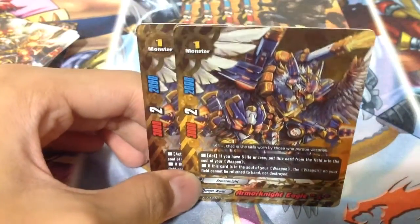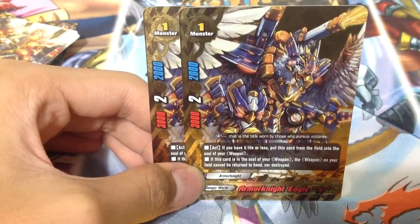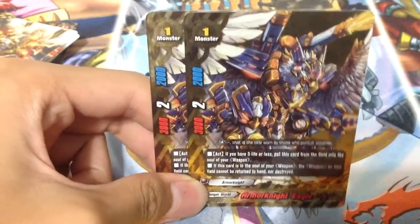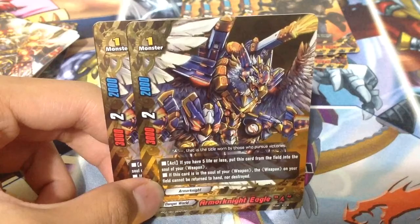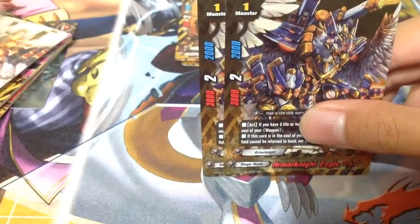Lastly for size 1, we play 2 Armour Knight Eagle Ace. The stats are better than Armour Knight Gargoyle Ace. Skill: if you have 5 life or less, put it into the soul of your weapon. If this card is in the soul of your weapon, the weapon on your field cannot be returned to hand nor destroyed — which makes your weapon really OP. You can run more if you like, but I think 2 copies suits me because I don't like these stats. Danger World is renowned for its high stat monsters. The Ace version looks really really cool compared to the original — Armour Knights all look cool.